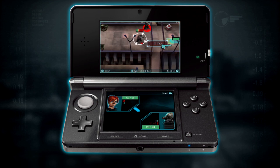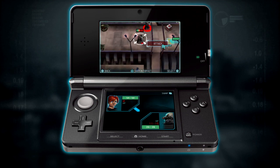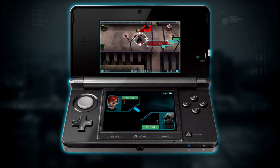Select attack — a choice of two targets, this one or this one. The bar above the enemy's head indicates possible damage. Red is certain damage, the orange part is possible damage, and the green part is what he's going to be left with.